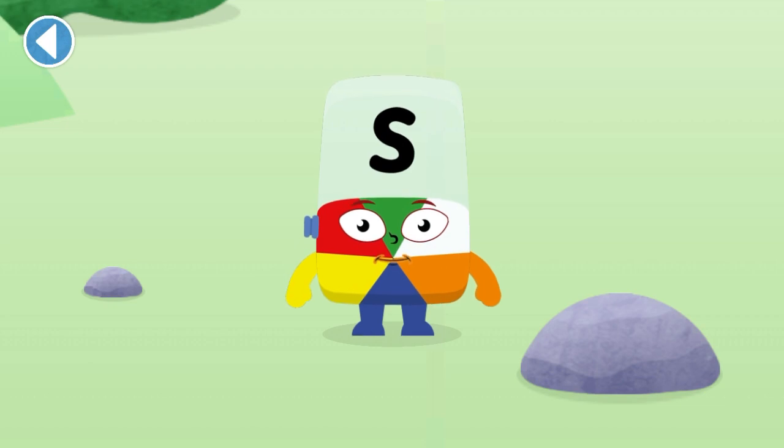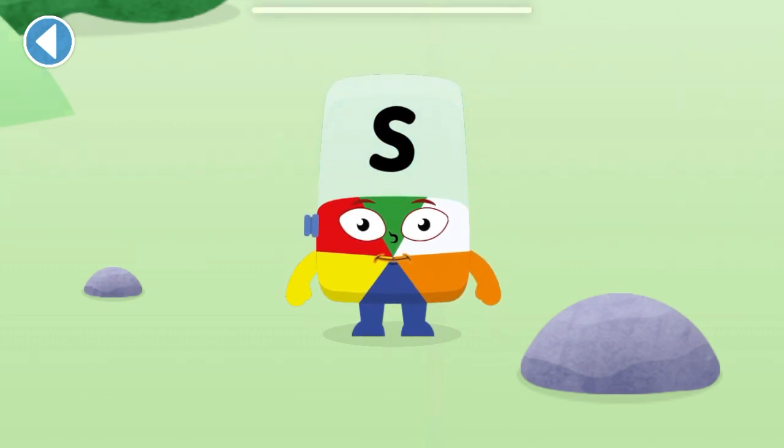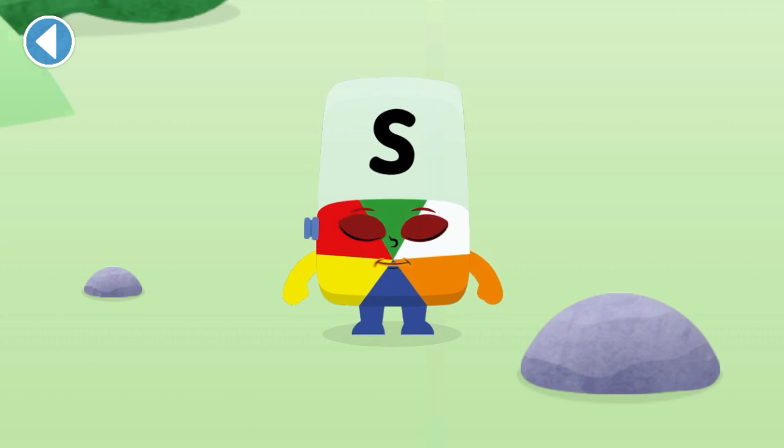Let's meet this Alphablock. This is Alphablock S. This Alphablock makes the sound S. Tap on the Alphablock to hear the S. Well done. Can you make the sound S?